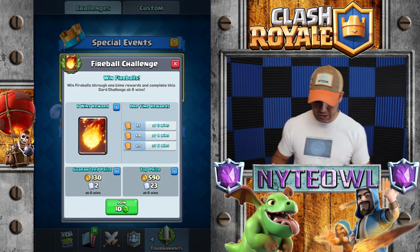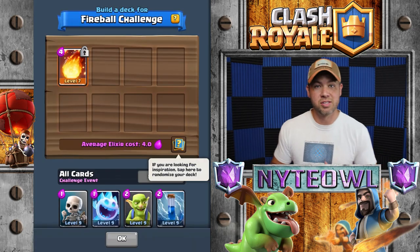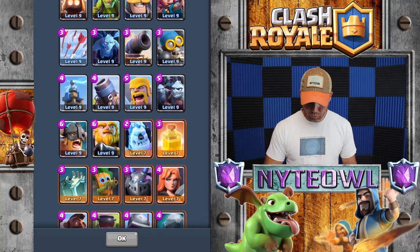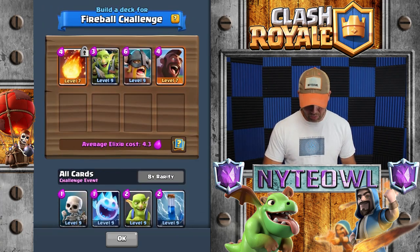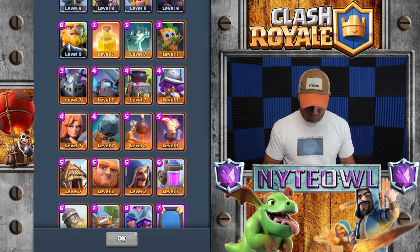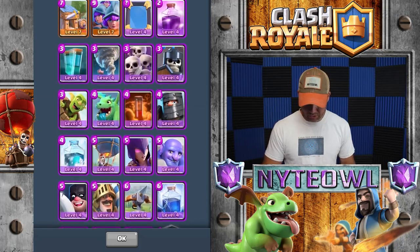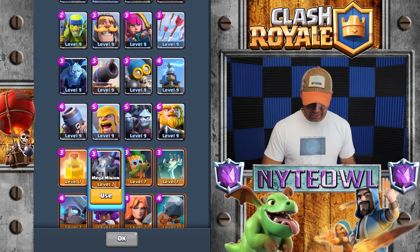Let's get into the fireball challenge. This is the first entry so we get a few fireballs, which isn't a big deal but it's something to do. These little midweek challenges are always fun, they get you through Wednesday. I'm just gonna use the deck I normally use with the fireball in it - it has the elite barbs, hog rider of course, ice golem, zap, inferno tower, and mega minion.